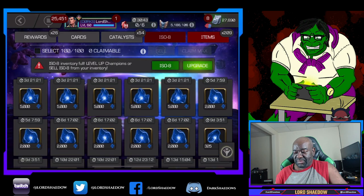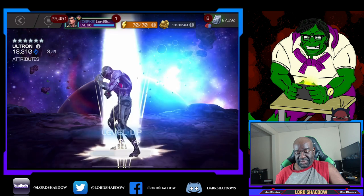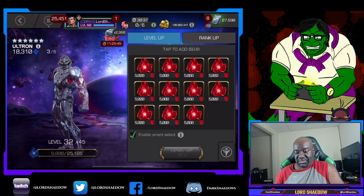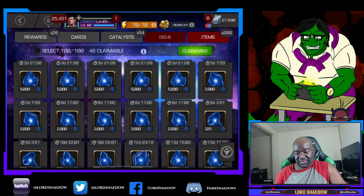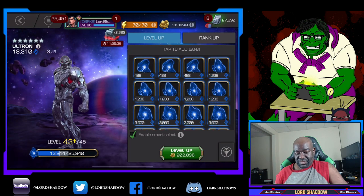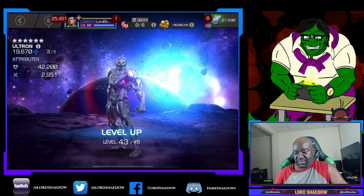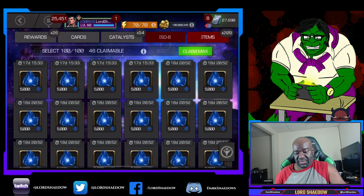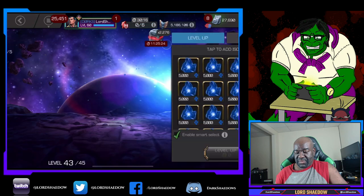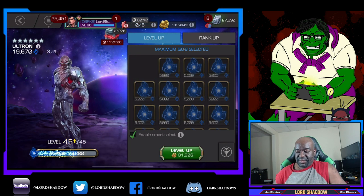Ultron can do it. I have Ultron at rank 2, and they're constantly giving me tech resources but won't give me a 6-star Warlock. So let me use up these tech resources, and maybe I'll get a Warlock after I use them up. Also, once I get done with the Summer of Pain exploration, part of the rewards are T5 basics — I'm going to get 3 right after I finish exploring it.